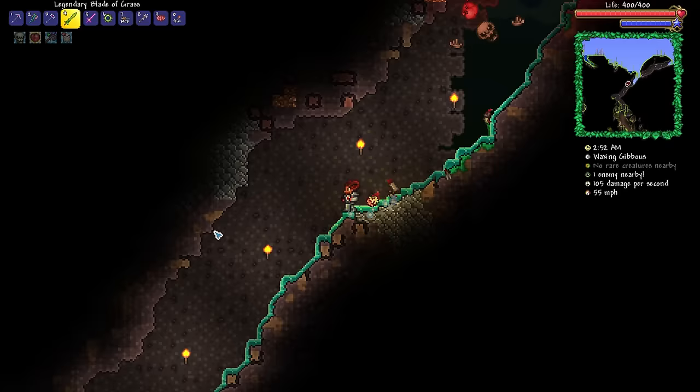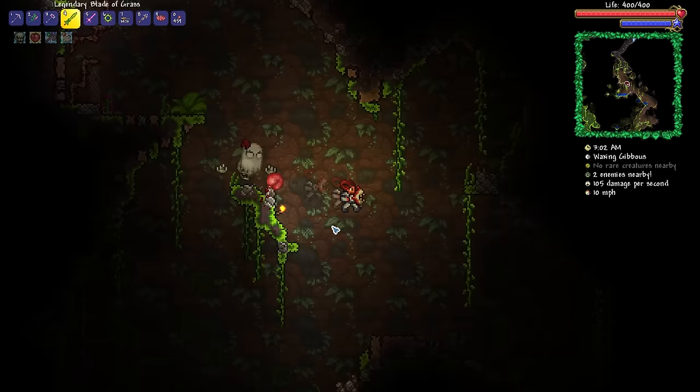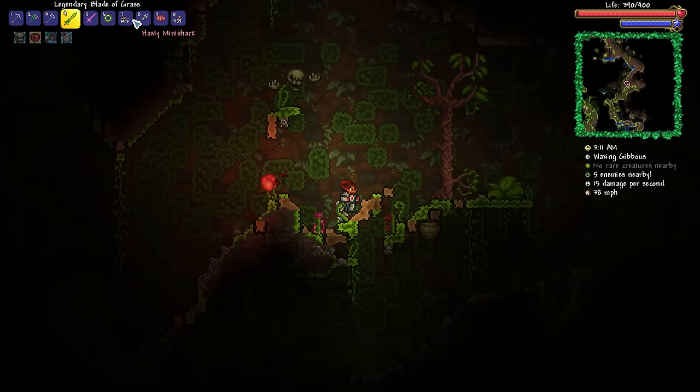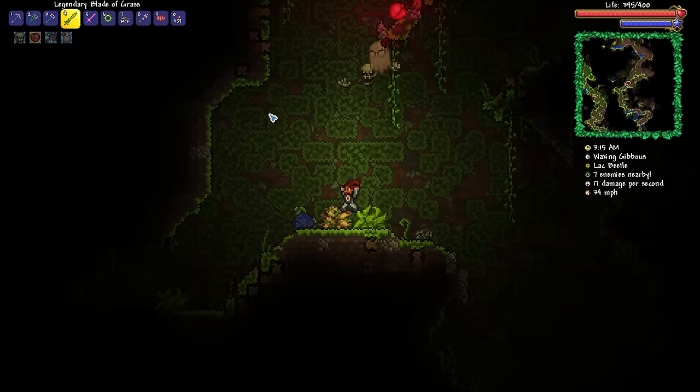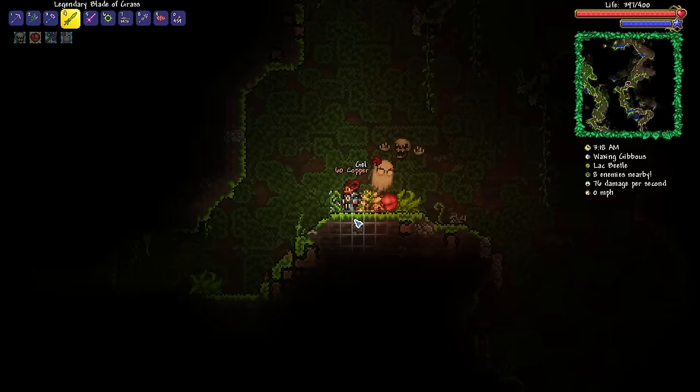You might be asking, why am I suddenly deciding to change to a summoner loadout? Because this is a generic let's play, and anything and everything goes. One day I might be using my melee loadout, or some other weapons like the mini shark, and then maybe another day I'll just randomly decide I want to change class. That's what I love about these let's plays — I have the freedom to do that.